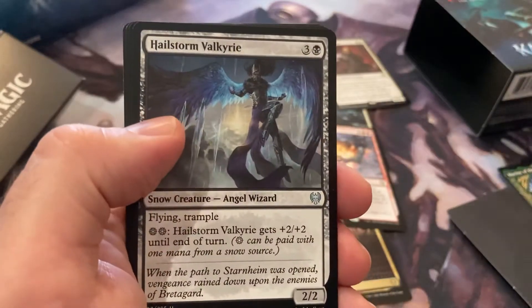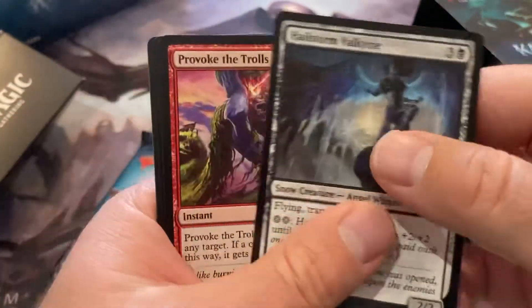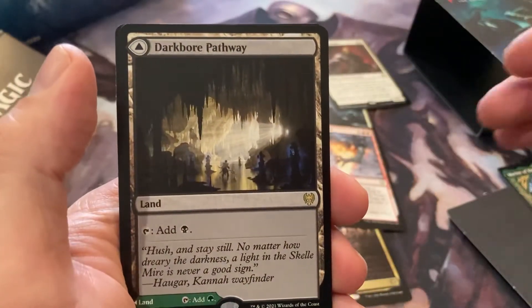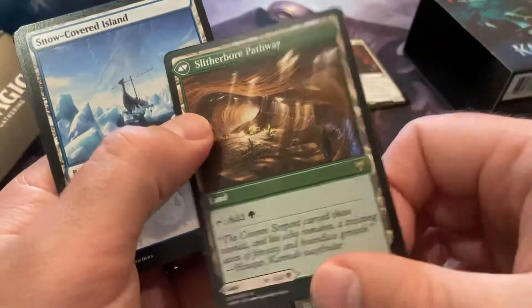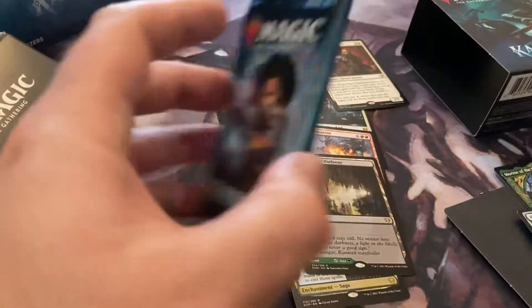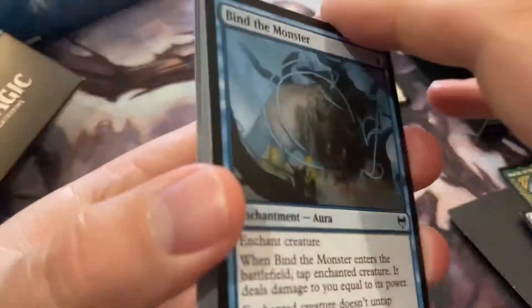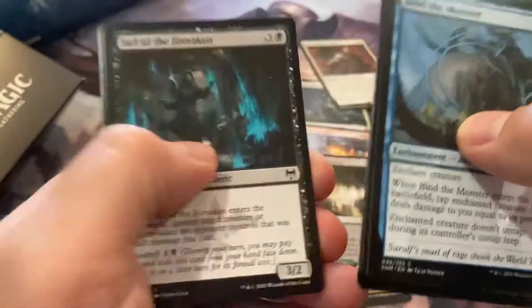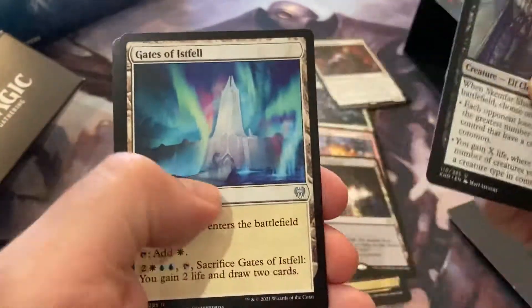No foil — if I don't get one foil, well besides the pre-release kit... Dark Boar Pathway. Finishing up the set of ten with the last four. Really no foils, I'm sad.